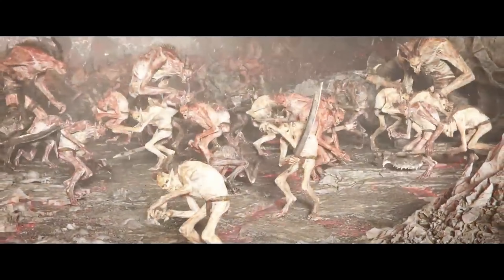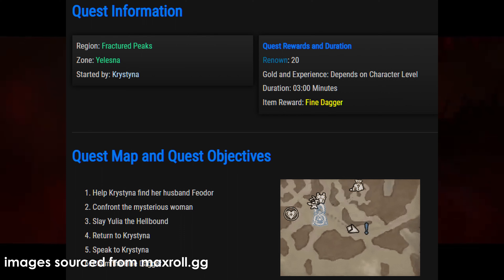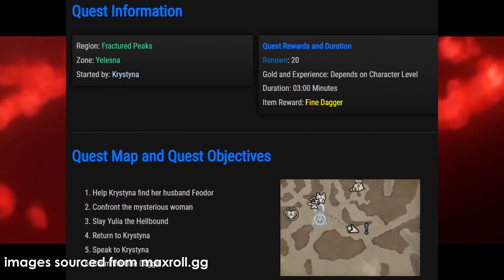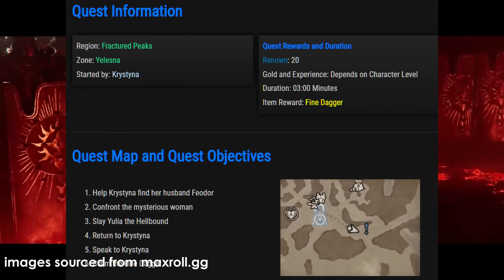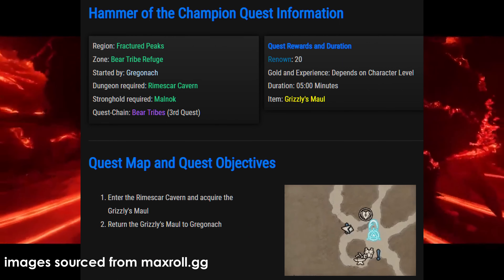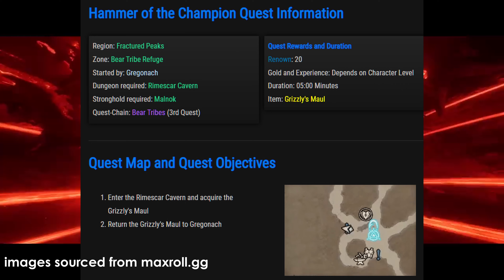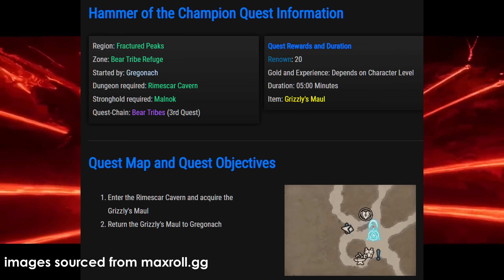Another super useful quest for any dagger-wielding class is also picked up in Yelesna. Unyielding Flesh has a guaranteed dagger reward that will be leveled higher than anything you can drop from mobs on average. For classes that cannot use daggers, there are 2 other quests. One that contains a two-handed mace reward — the Hammer of the Champion Quest — can be found in Bear Tribe Refuge, conveniently placed after a slight deviation from the path to Prava along the Campaign Quest line.